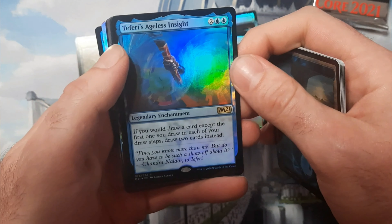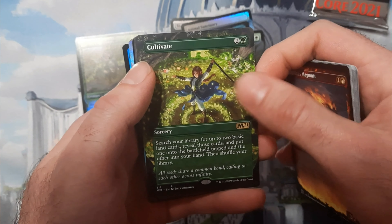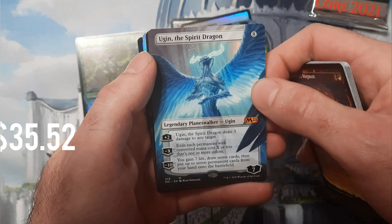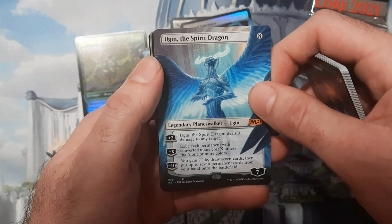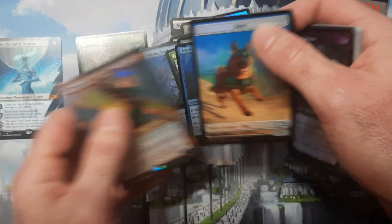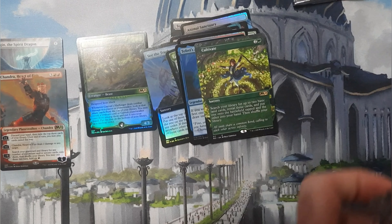Temple of Epiphany, Teferi's Ageless Insight, Cultivate — everyone's favorite card — and there he is, I knew he was in here! Awesome, so we got Ugin here. This is the borderless version, not the foil, but still the most expensive card in the set with the exception of his foil version. And then we got Chandra right there — so we got the two people mainly responsible for killing the Eldrazi right there: Ugin and Chandra.